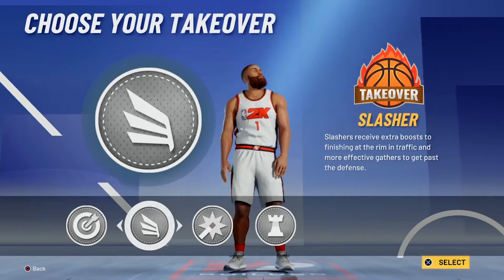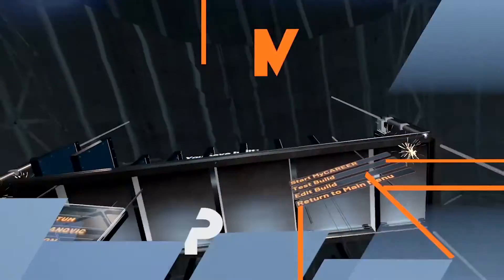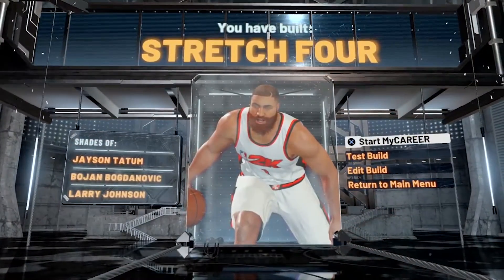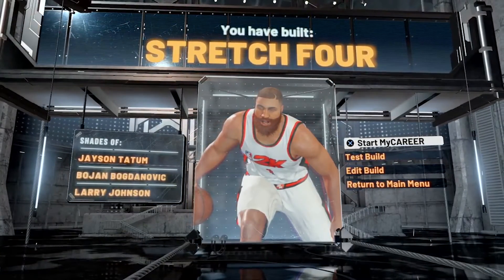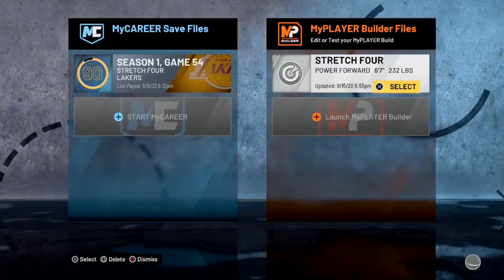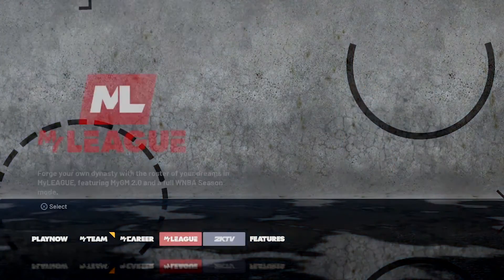You can use whatever badge. I usually use the spot-up shooter. And here we go — stretch four, baby. Shades of Jason Tatum, Bojan Bogdanovic, and Larry Johnson. You see the Mogul right there — Megalodon. And that's basically it, to be honest. That's basically it. I wanted to show y'all.